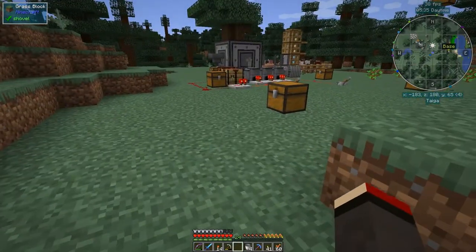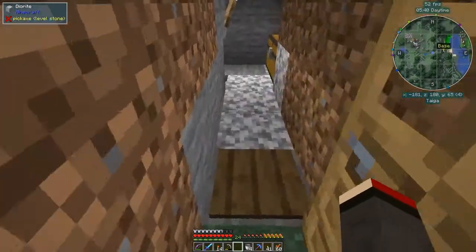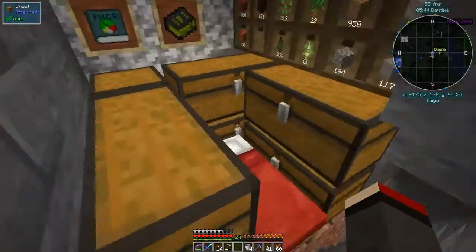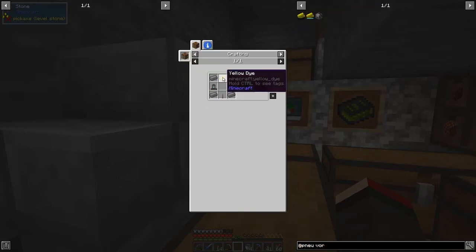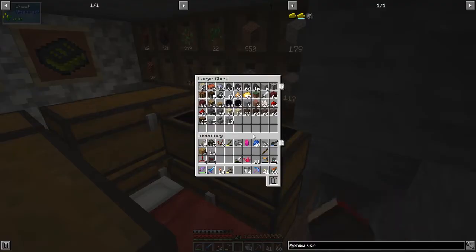So, a vortex cannon — let's go and have a look at this. Let's just build it. What do we need for the vortex cannon? We need some yellow dye, compressed iron, and air canisters, which is fairly straightforward. I've got enough for that. Have I got some redstone? No, I haven't got any redstone. I've got plenty in here so we'll take it out.